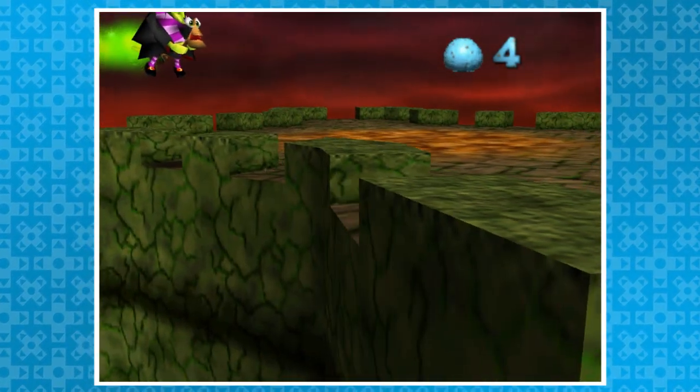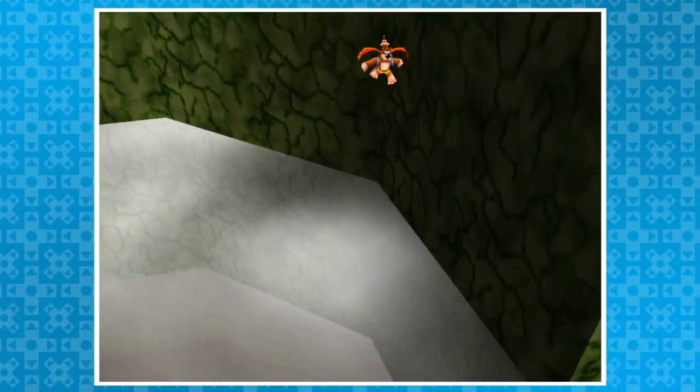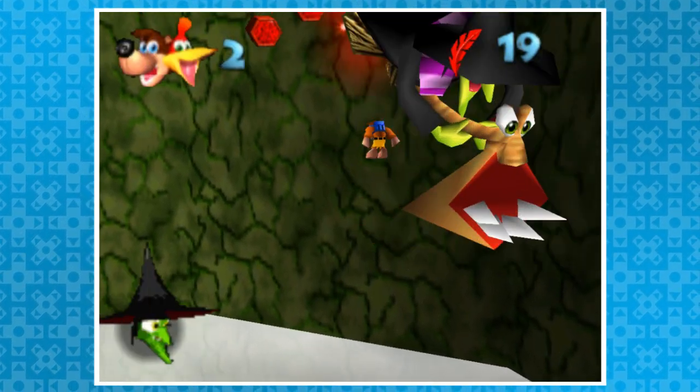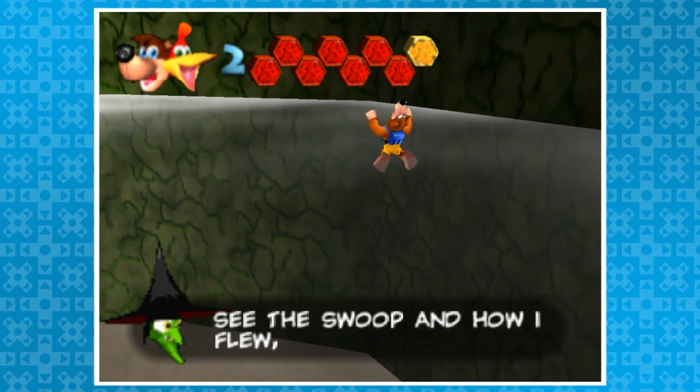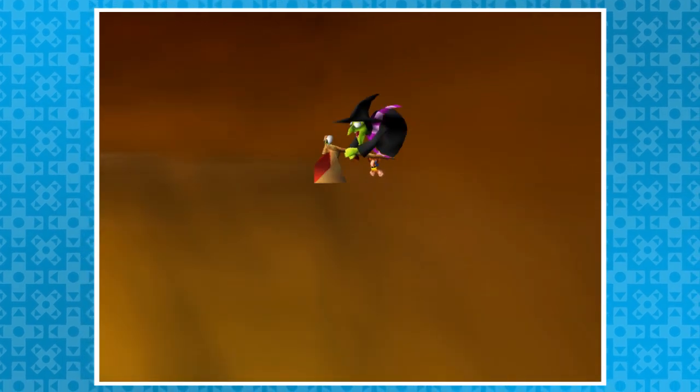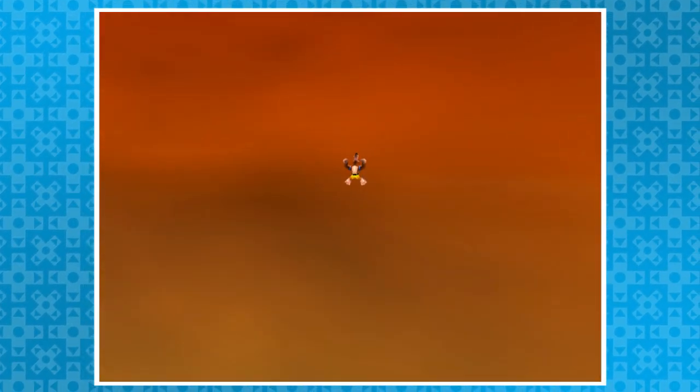Atop Grunty's lair is the final battle, where falling to your death means death. If you drop off the edge and get hit by Grunty before falling below the fog, this happens — congratulations, the game is now softlocked. It's still running, but the only way out is to reset the console. Isn't that awesome?